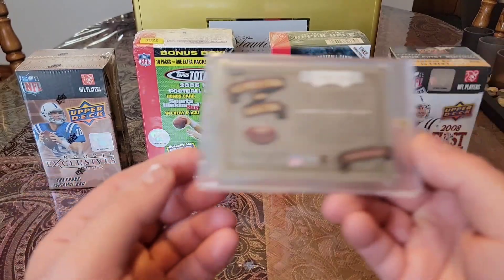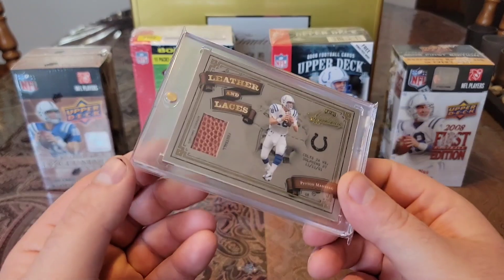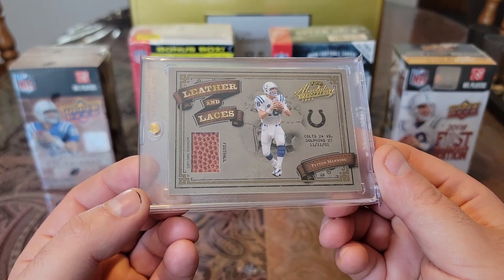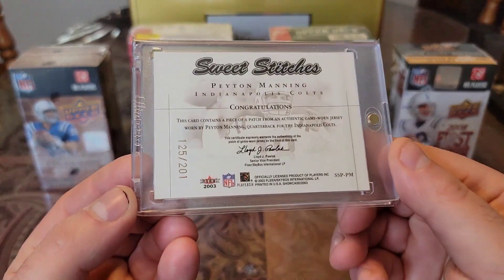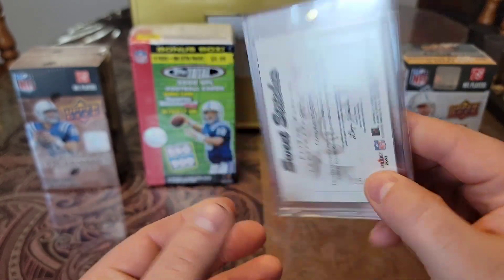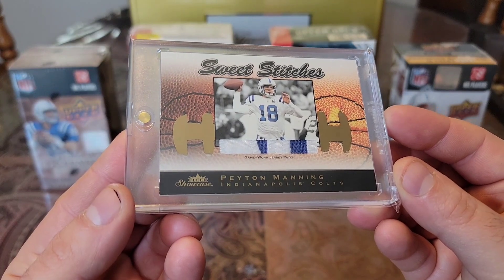Then we have an O3 Leather and Laces, numbered to 250. Check this baby out. From Absolute Memorabilia. Really nice looking card. Then we have a 2003 Fleer Skybox Sweet Stitches, numbered to 201, from Fleer Showcase. Got the nice chunky letter pieces in there.